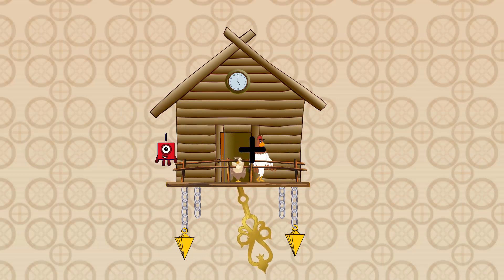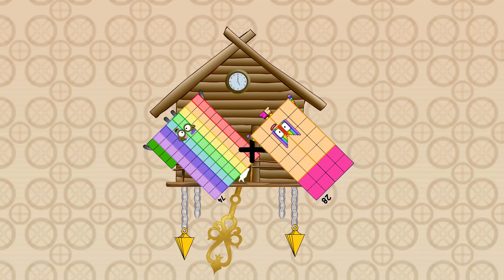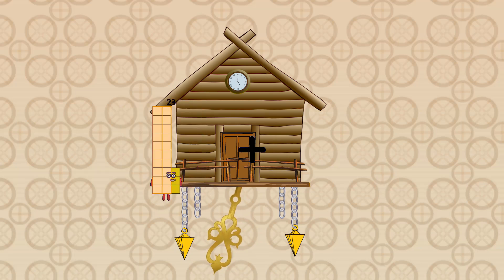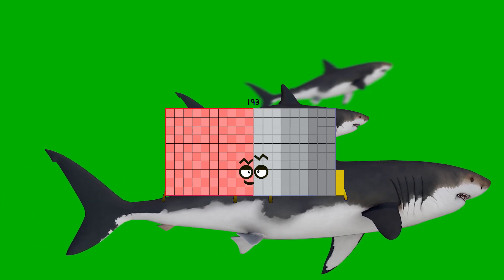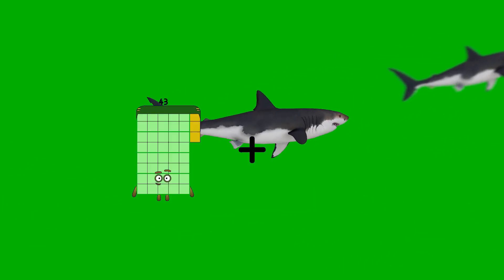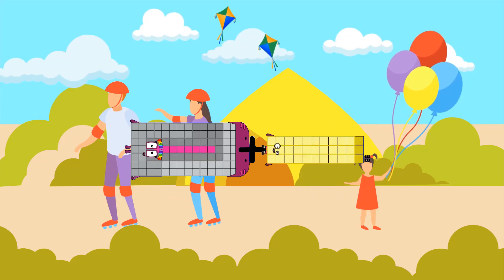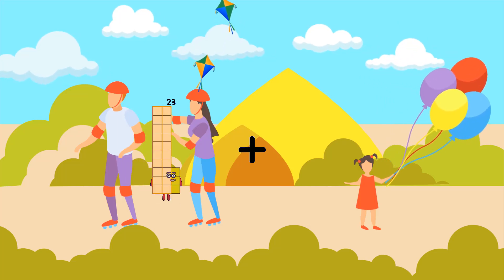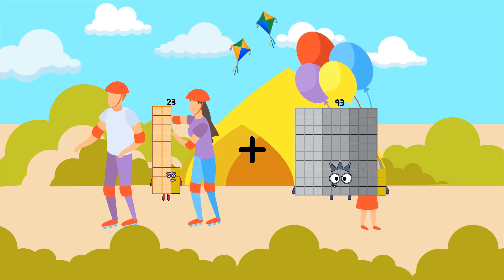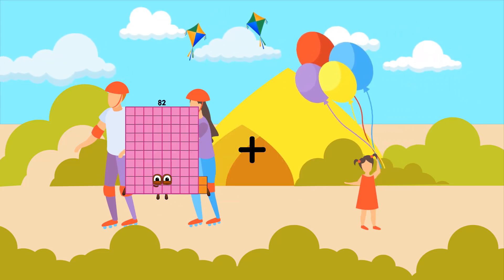74 plus 28 equals 102. 96 plus 97 equals 193. 98 plus 33 equals 131. 23 plus 93 equals 168.